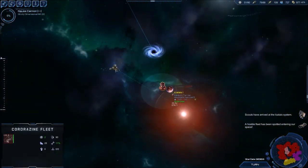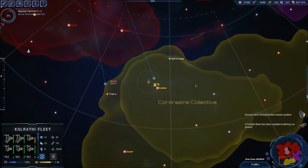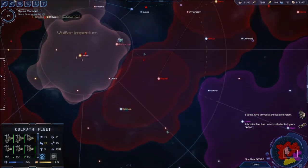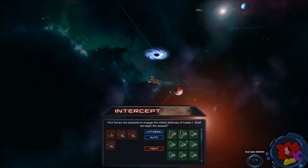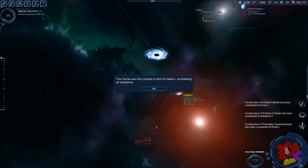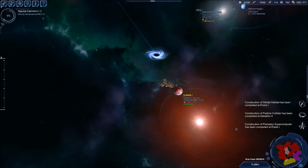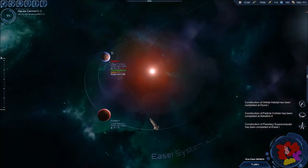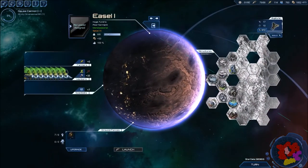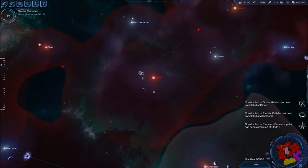They got a battleship here — unfortunately only one, so we're just going to evade. Their battleship retreated. Okay we'll just auto — I didn't even take any losses. Awesome. Yeah they have a lot of ships. So I'll get one Rupture — that's not that good.